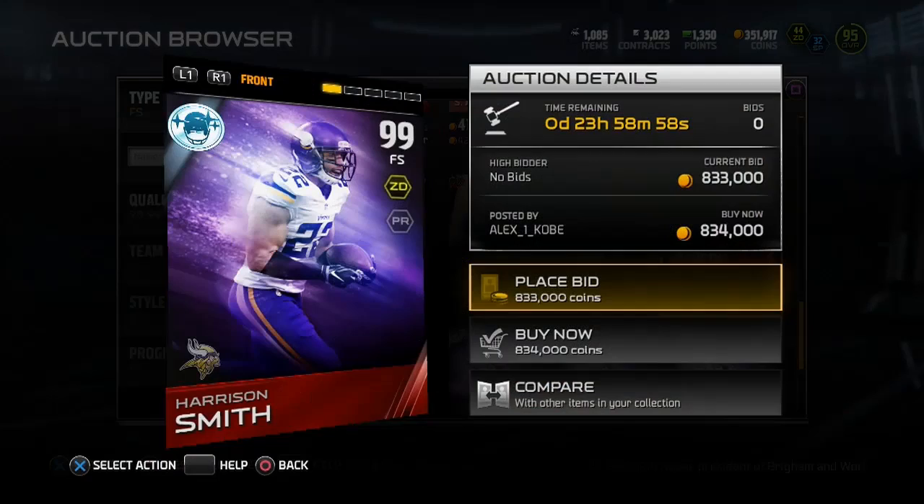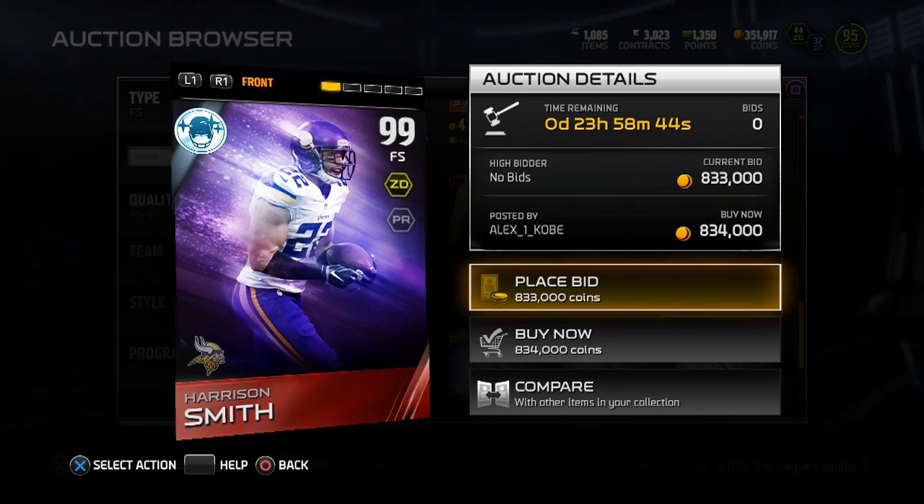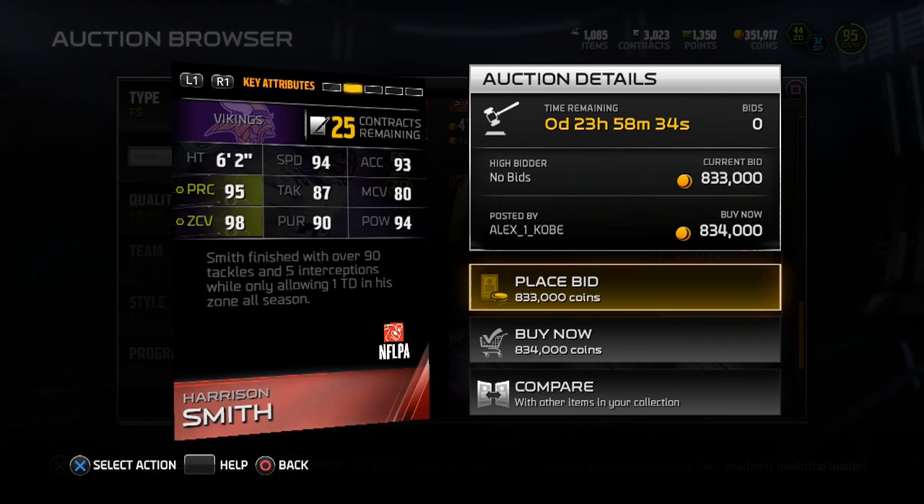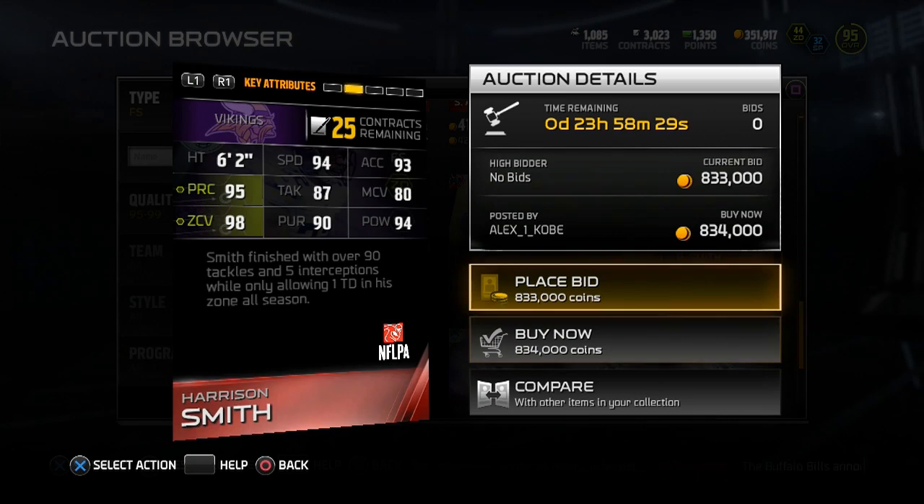And here is the positional hero Harrison Smith. These cards look really nice — they're kind of like streaky cards with little sparks coming off the back, some people are calling them sparkle cards. He's going for 830,000 coins right now: 94 speed, 95 player recognition, 87 tackling, 98 zone, 90 pursuit, and 94 hit power. He finished with 90 tackles and 5 interceptions, only allowing 1 TD in his zone all season.